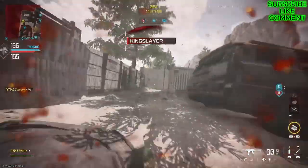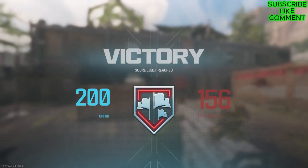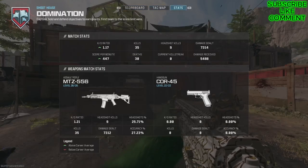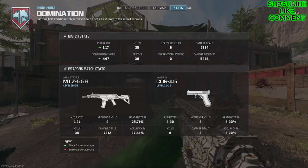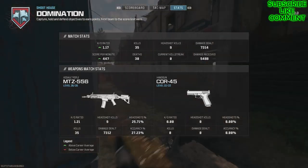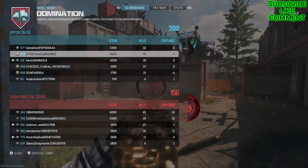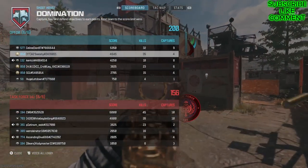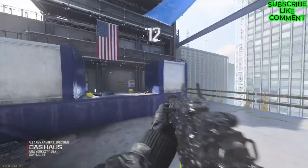The first game is done. I finished with a KD of 1.17, a score per minute of 7.74, and I came second on the leaderboard — pretty good. Now let's get straight into the next game.